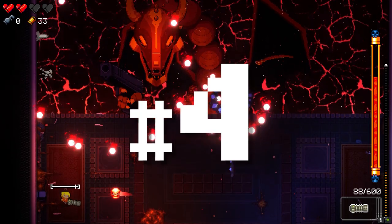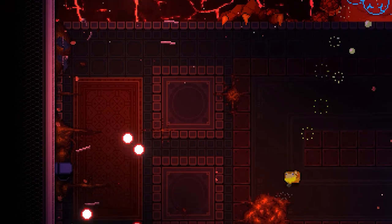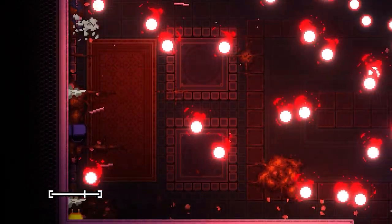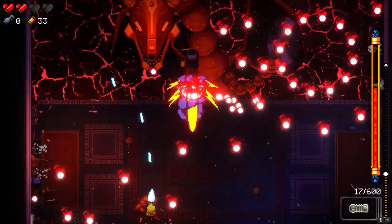Number 4: While fighting the Hydra, move to either corner on the bottom to avoid his fireball barrage, as the ones coming from your side will curve just enough that they won't touch you. As for the ones from the opposite side, you can either dodge towards them or against the wall, as you only take damage once you hit the ground.